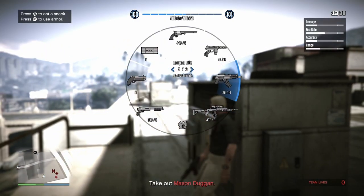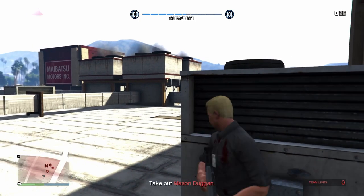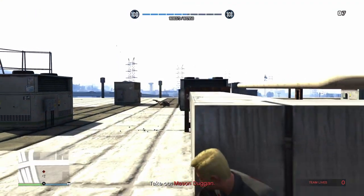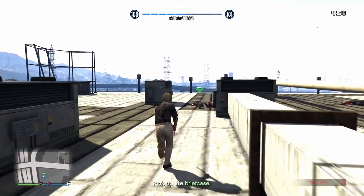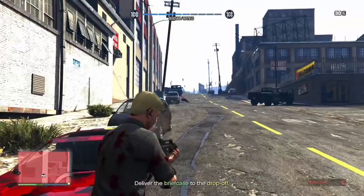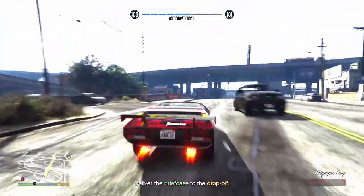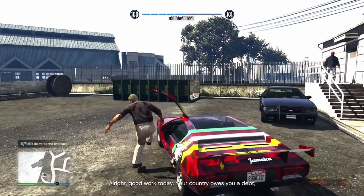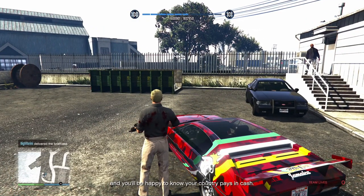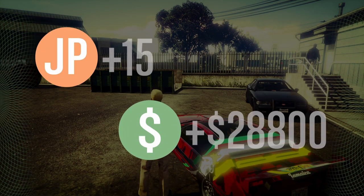Land on the correct spot and be very careful — this is a tricky section. You definitely need snacks to refill your health and there's a lot of shooting with no way around it. You cannot use the Kuruma or any other vehicle to help here, so you'll need real shooting skills. Once you've collected the briefcase, call your personal vehicle and deliver the case to the drop-off. The mission payout isn't huge — around 48,000 — but that's essentially the mission.